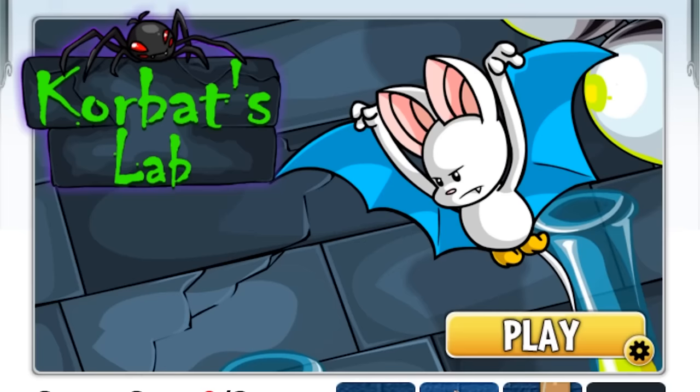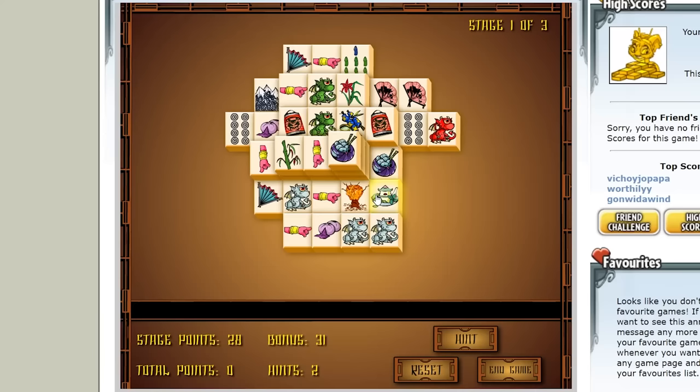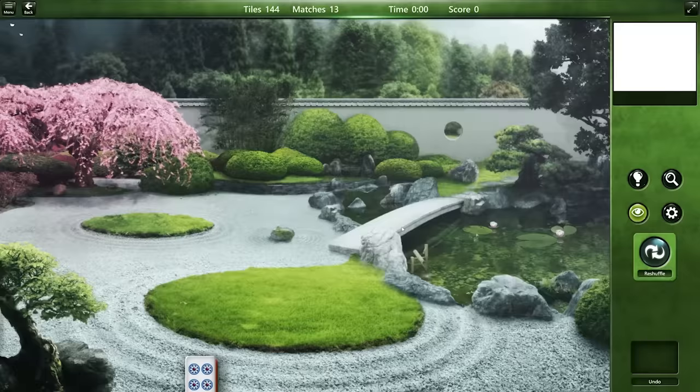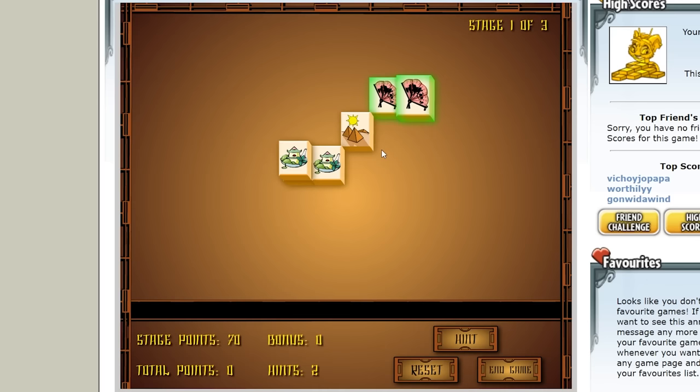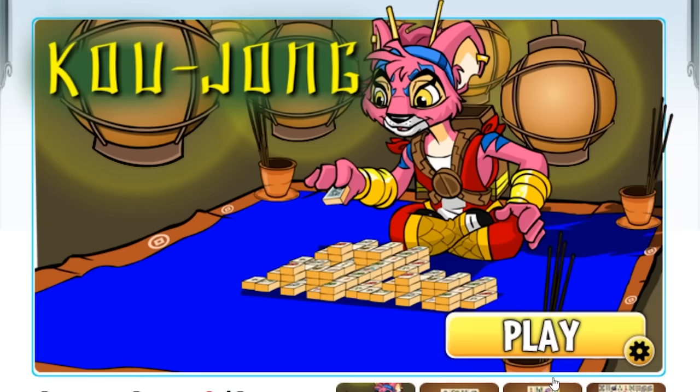I'm giving Korbat's Lab a 6 out of 10. After that, I played Kujong. This is just Mahjong Solitaire — a single player puzzle game that I remember seeing as one of those default Windows games back in the day, but never learned how to play. I wasn't entirely sure what I was doing at first, but after completing a stage I had a pretty decent idea of what was going on, and I thought the game was alright. If you're a fan of Mahjong Solitaire, then this is Mahjong Solitaire. Personally, I don't think I'd play it again though, even if I could.